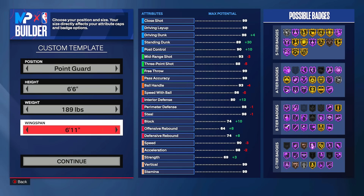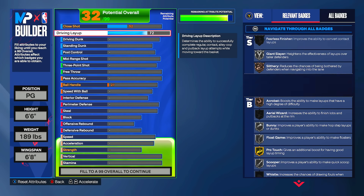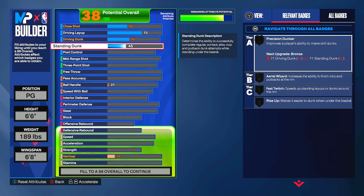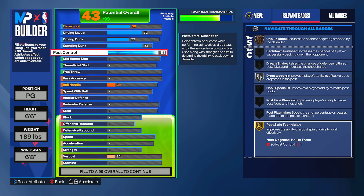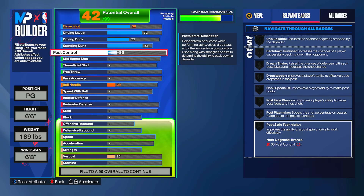The first build I'm going to show you can play on almost every court in the game. We're going down to a 6'8" wingspan. The build has a 72 driving layup — when I drive I'm usually wide open — and a 55 driving dunk so you can get some dunks. We're going up to a 73 standing dunk, so we get rise up and fast twitch on bronze. Post control goes up to 81, which gives you post pin technician on gold — a very good bailout badge — and it's super cheap, literally two overalls from 41 to 43.